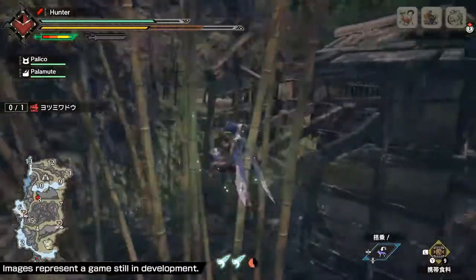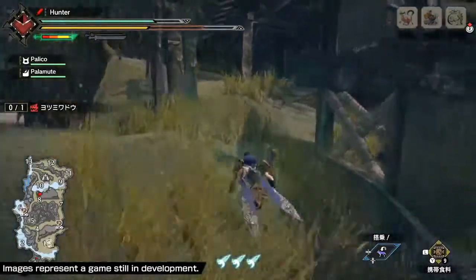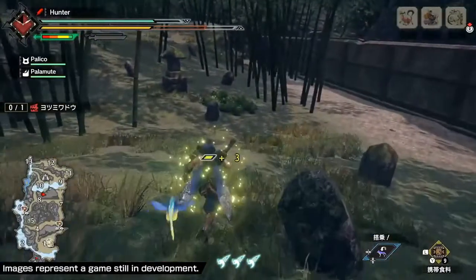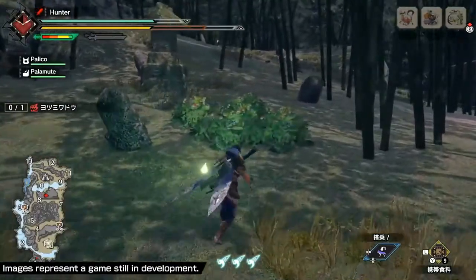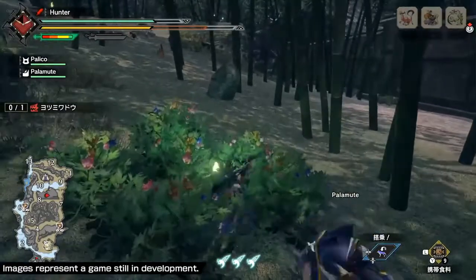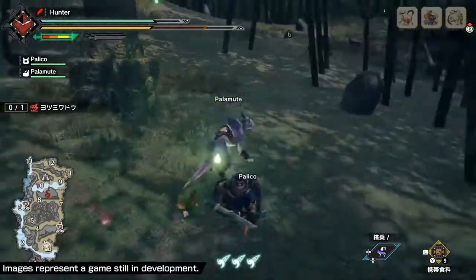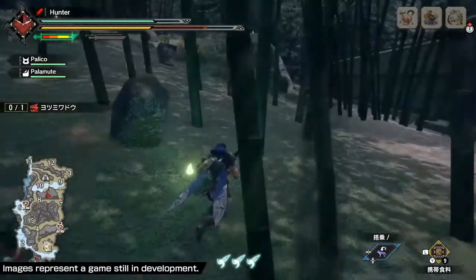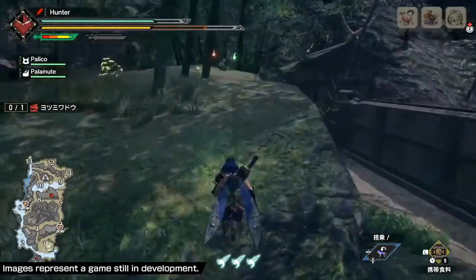So he's gonna jump around through some bamboo. Outside of the areas that you fight the monsters, there are also these little side areas. You won't find any large monsters wandering in here, but there's tons of Endemic Life for you to go around and look for. And there are some destructible environmental bits that you can find hidden Endemic Life in — collect them and gain some buffs.